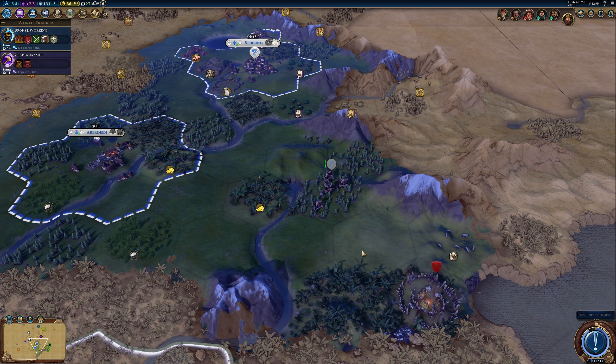I spent my money on the upgrade when I meant to save up for the campus — that's all right, let's get a builder out since we need another one anyway. Promotion on our warrior, really good. Trade routes: Jerusalem wants a trade route which gets us more happiness — some more gold wouldn't be a bad deal either, so let's go for Jerusalem. Hanging Gardens has been completed, so the Temple of Artemis is probably already built — it seems like it always gets built very early on.